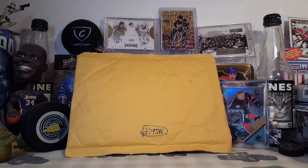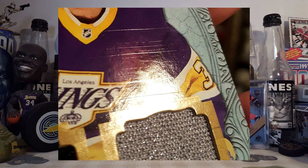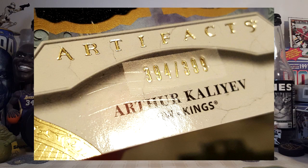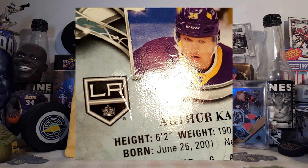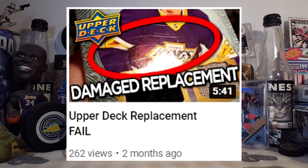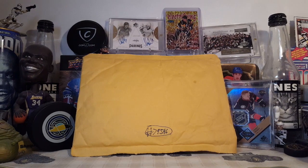One of the replacements was a redemption for Dual Jersey 5, I believe it was, which was Arthur Kaliyev. I got that card in the mail and it was destroyed. You're probably seeing pictures of it now. It was pretty beat up — I said it was like a PSA 5 at the time, probably lower than that. I've never seen a card that looks like that from Upper Deck before. I contacted them and the replacement has finally arrived, so this is a replacement for a replacement that was a redemption.